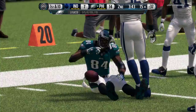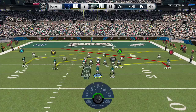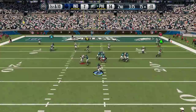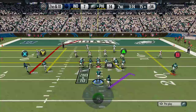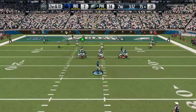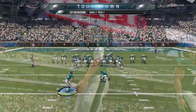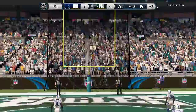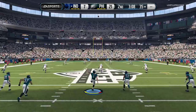I threw that high on purpose — I do like that you can control throwing it high now, because last year that throw probably would have got batted down with his linebacker underneath it. Joe Flacco, where's your accuracy? Herman Moore wide open and he caught it — I thought his safety was gonna get there. I was looking for AJ Green to get open and he didn't, and then Herman Moore just did what he does. I guess I'll play normally now instead of trying to cheese with Herman Moore.